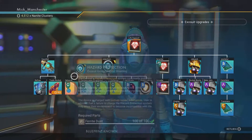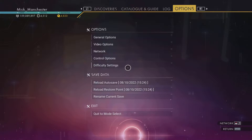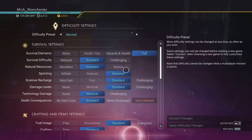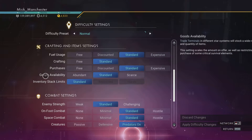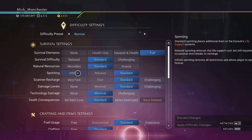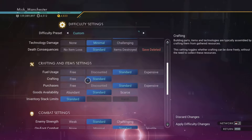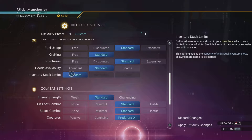There it is — 90 nanites. Now if you haven't got 90 nanites, go into Settings, then Difficulty Settings, and you can change it all here. You can basically set it so nothing costs you anything, you don't take any damage, you don't run out of energy when sprinting, and your scanner recharge is really fast. I like a bit of a challenge so I'm not going to do that — or am I? I might do for this video.